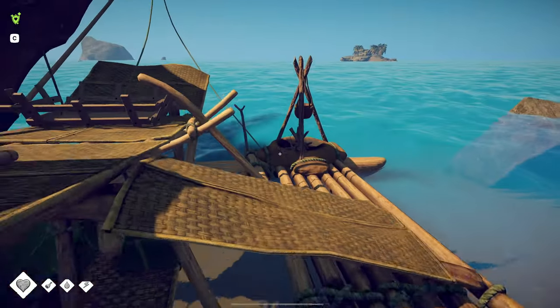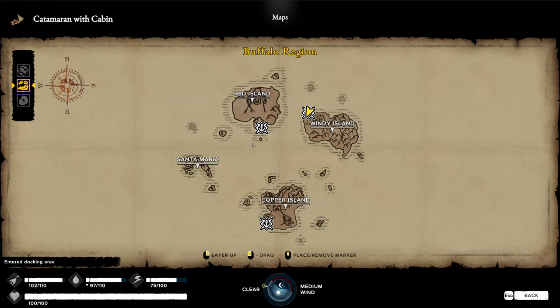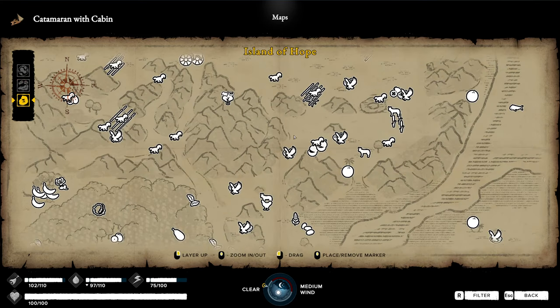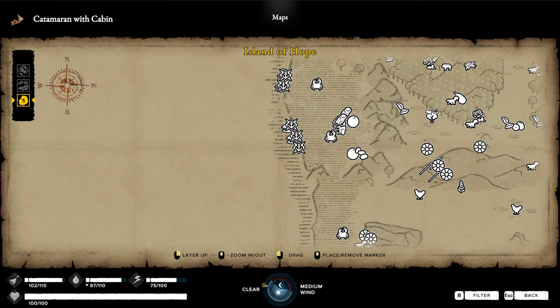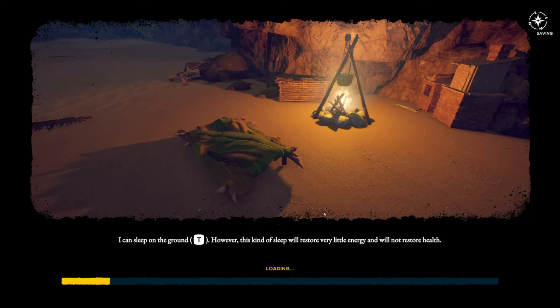This fast travel system also works between regions. Take the helm, say sail away, zoom out the map, click the Bird Region, zoom into the Island of Hope, and select our catamaran dock. It will take two hours — which is a lot faster than five. Catamarans are awesome, and this puts us docked right where we started this voyage.